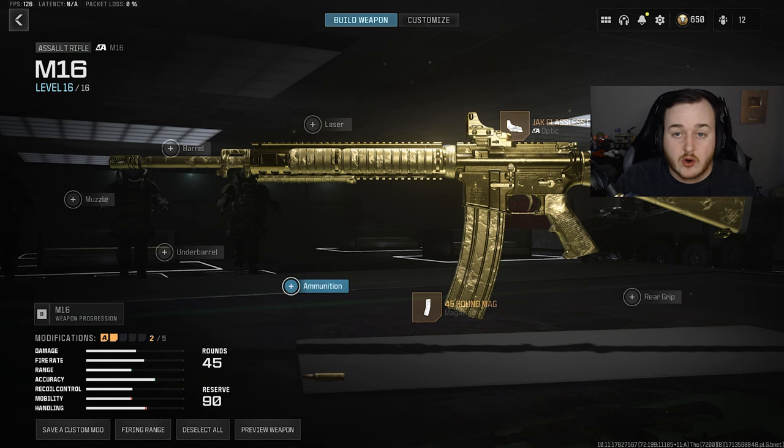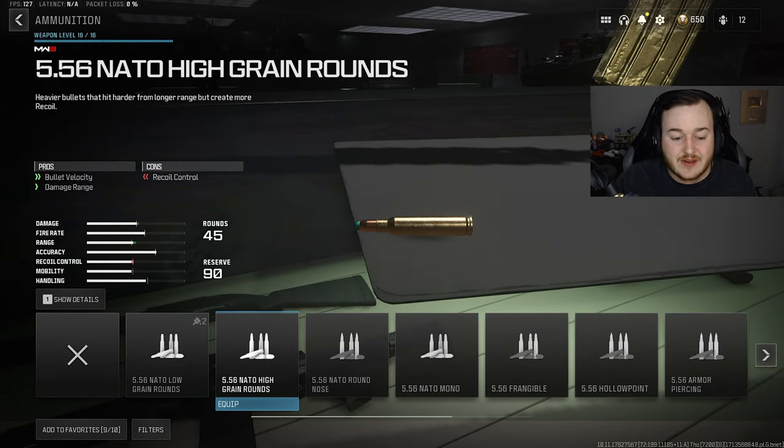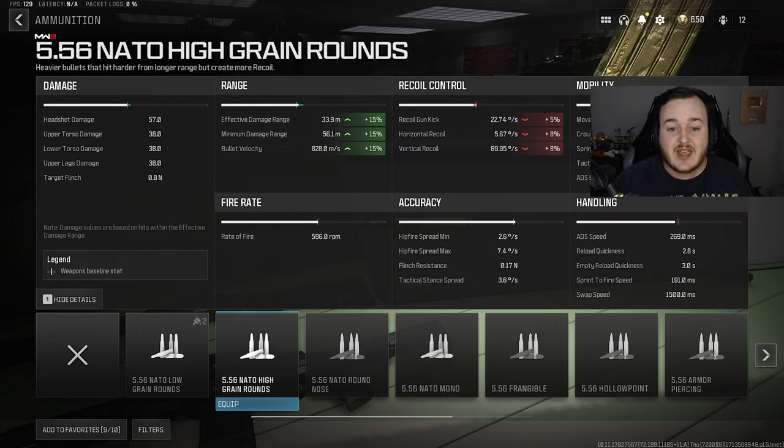To increase the power on this weapon, we go to the ammunition type and add on the NATO High-Grade Rounds. This helps with bullet velocity and range — we're getting a 15% increase in our effective and minimum damage range. Our bullets are traveling further, hitting harder, making our time to kill faster, making this M16 super nasty at longer ranges. With this attachment, we're getting a guaranteed two-shot kill at any range, and sometimes a one-burst headshot. We also get a 15% bullet velocity boost.